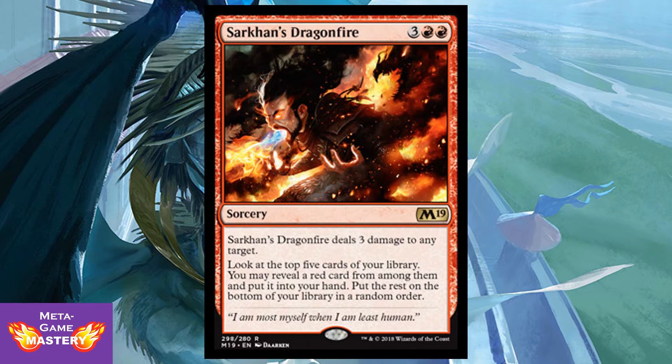Sarkhan's Dragonfire is 5 CMC — 3 colorless, red, red — for a sorcery. It deals 3 damage to any target. Look at the top 5 cards of your library; you may reveal a red card from among them and put it into your hand, then put the rest on the bottom of your library in a random order. I particularly like the art on this one — it looks fantastic. Not a whole ton of value here for a 5 mana investment, but it certainly looks cool.